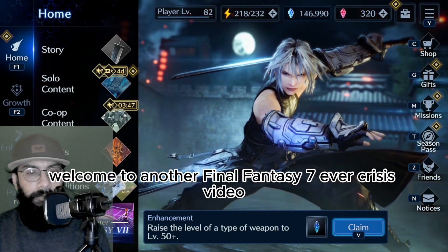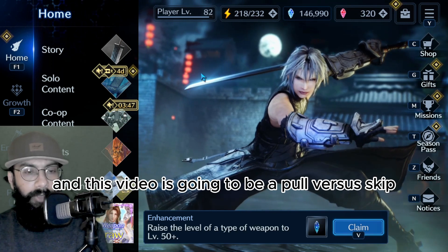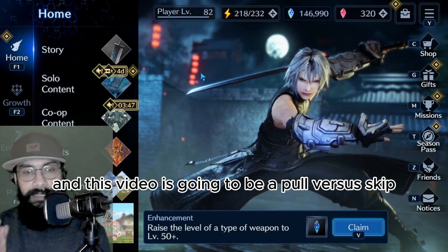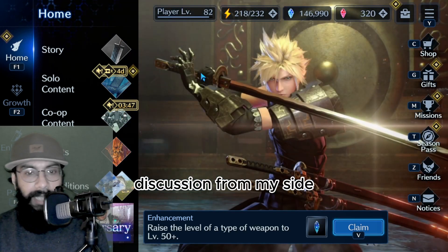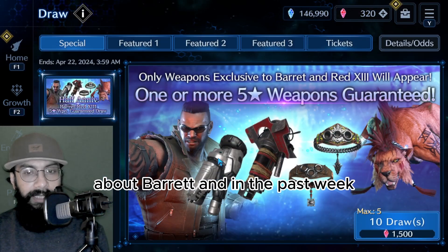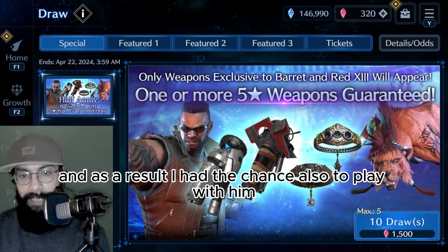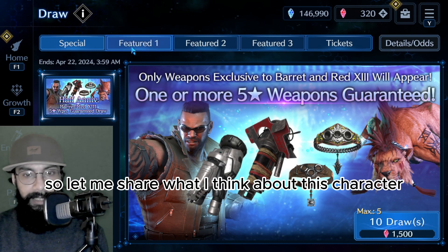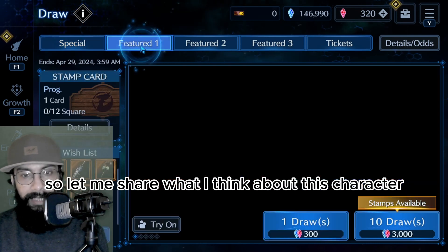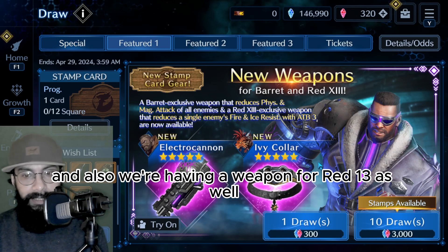Hello everyone, this is Ron. Welcome to another Final Fantasy 7 Ever Crisis video. This is going to be a pull versus skip discussion about Barrett. In the past week I actually played a lot of co-op and as a result I had the chance to play with him. Let me share what I think about Barrett, and we're also having a weapon for Red 13.